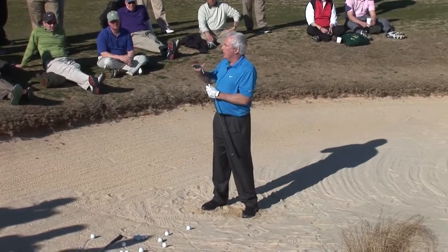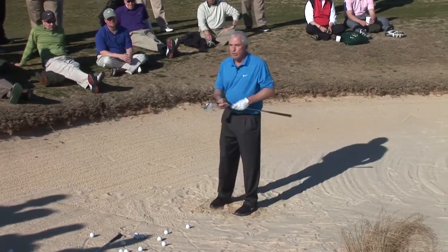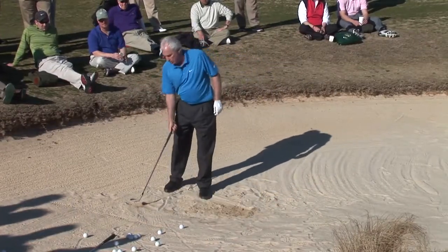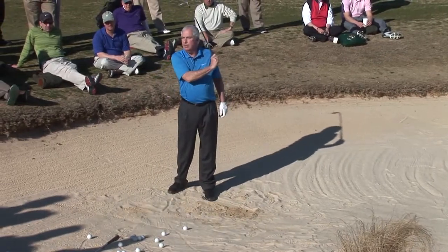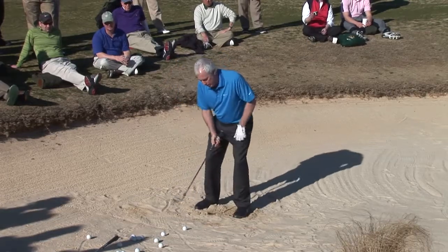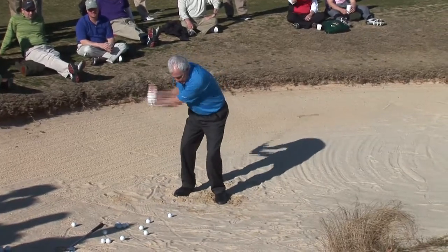The bounce of the sand wedge is there for a reason — to bounce off the sand. We don't want to dig. We don't want to keep the club face square, because if it's square, it's going to dig right into the sand. We want to open it up so it bounces right off the top. It's made to bounce there for a purpose. You want the ball up, club face — I like to really open it up and splash the sand out.